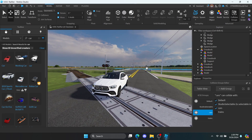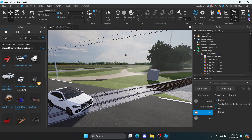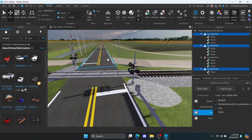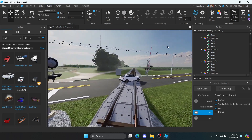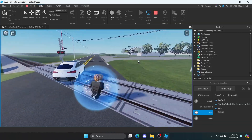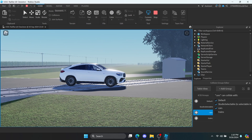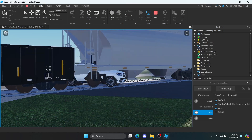Now it's time to apply it to the models and parts. Select the car and assign it to the cars group by clicking the plus button next to it — every part will be assigned to that collision group, as you can see here. For the train, apply it to the trains group. One more thing: make sure to apply it for the grade as well. Now test the game to see your results. As the train passes, it passes through the car — that means we properly set up the collision groups for the game.